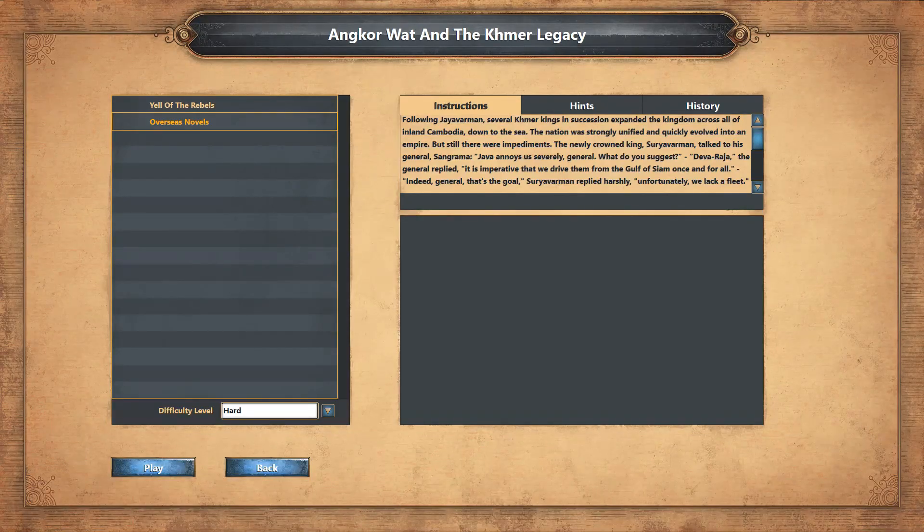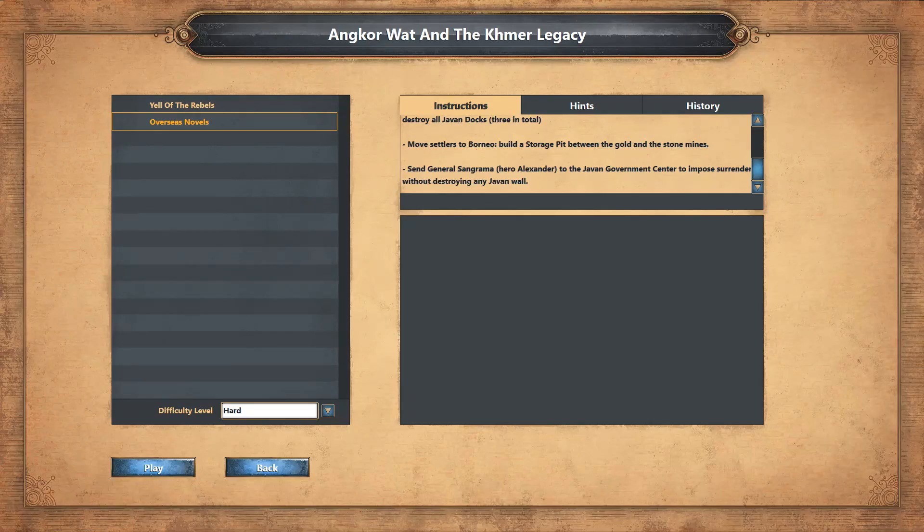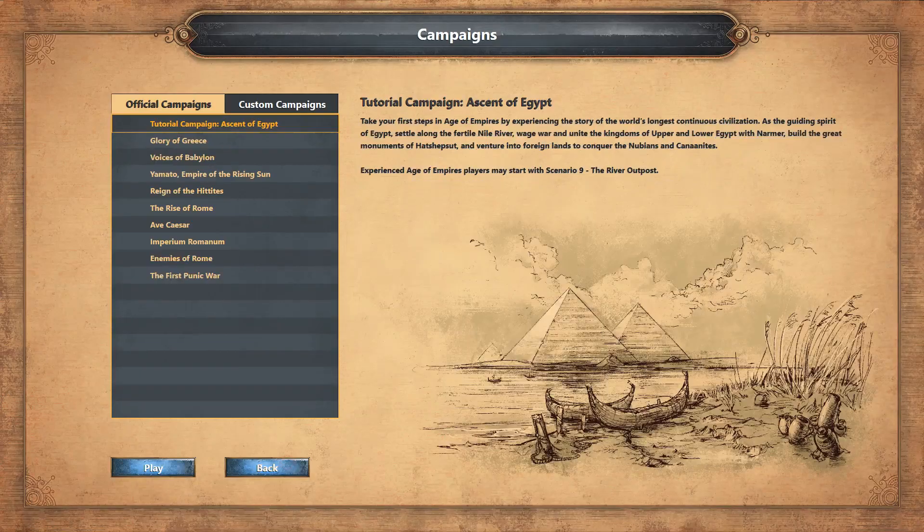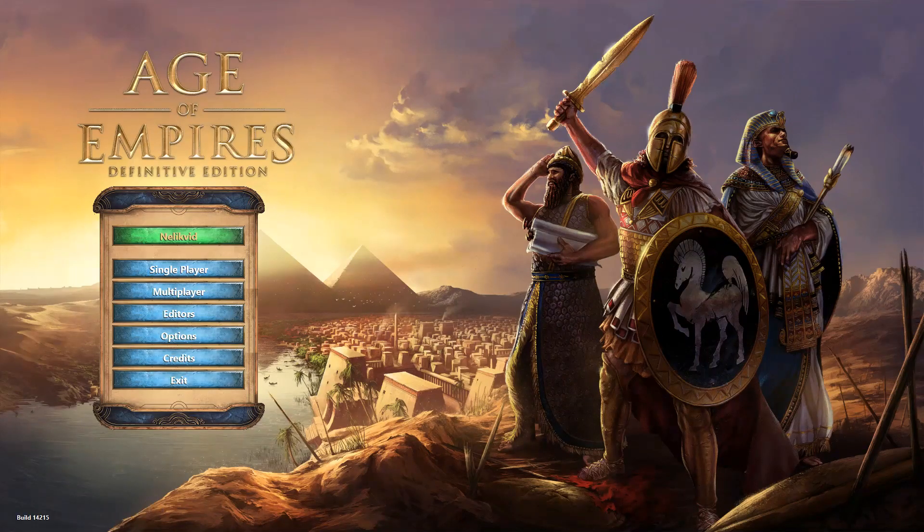Next time we will continue with Oversee Novels which should work. I'm afraid the fourth scenario of the Angkor campaign also won't work because there are similar puzzles like in the first mission, so I will probably only have three playable missions in this campaign, which is really sad. Maybe one day I will replay this mission in the original Age of Empires again, but it's a pain. I don't want to play it in DE Pass Online, and I'm used to the Definitive Edition already. Sorry for the shorter video — I hope you understand why this mission is not completable in Definitive Edition anymore. See you next time, bye!